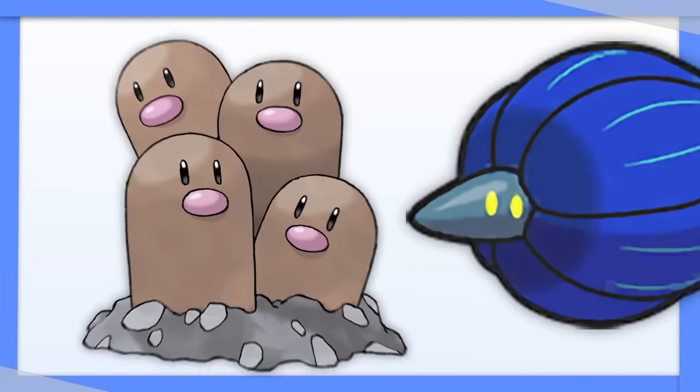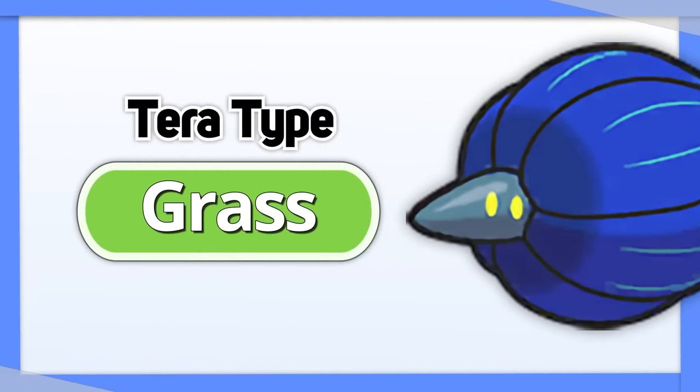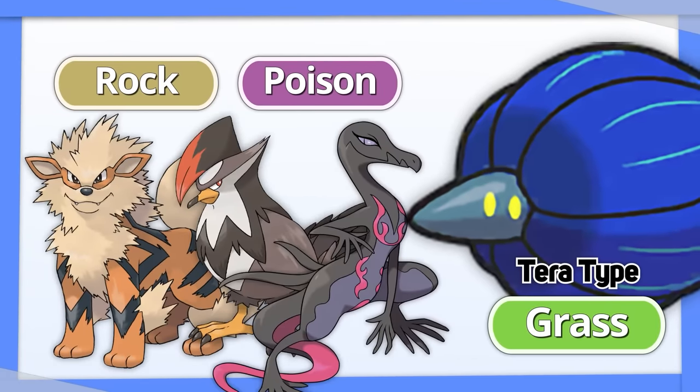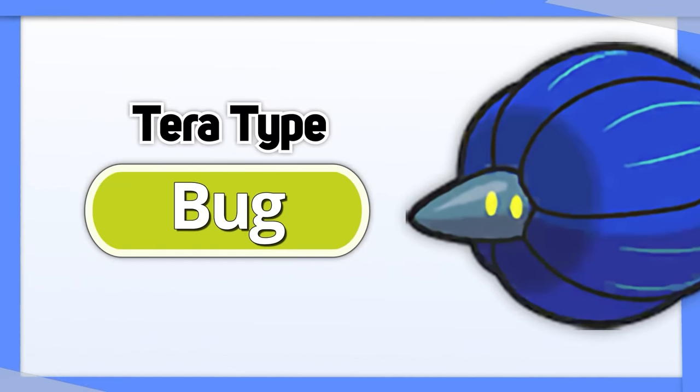Glimmora is quadruple weak to Ground, so I recommend Tera Grass. Its original typing scares off any Fire, Flying, or Poison type Pokemon. Tera Bug is good here as well.